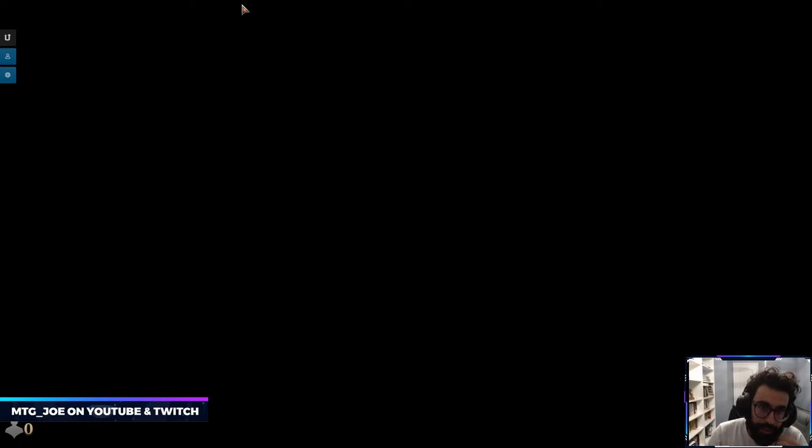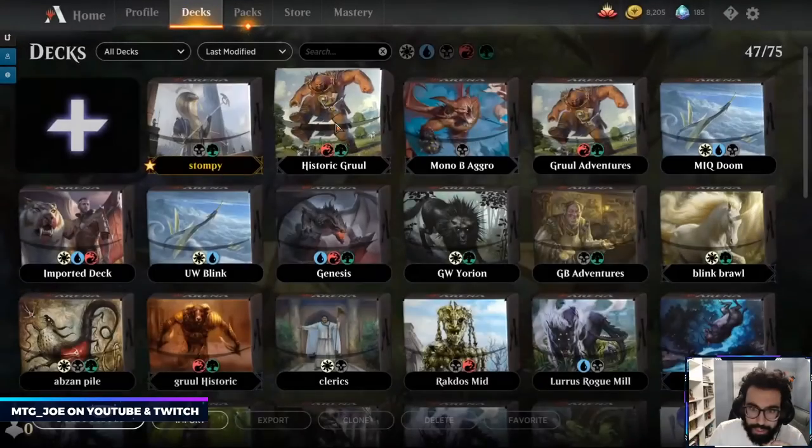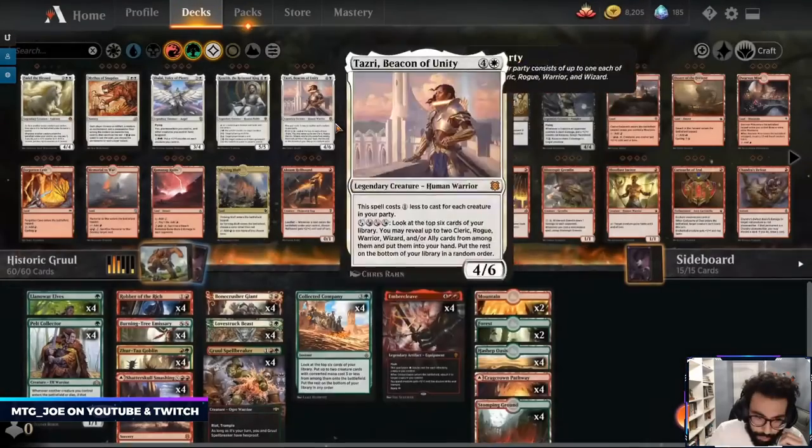Okay I think what I do want is some number of Questing Beasts in this deck — I think it's a little too all-in. I may also want Gallia, just as a way to filter. One of the big things with these decks before was you were able to throw away lands.